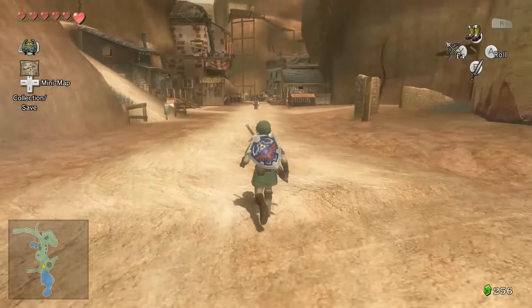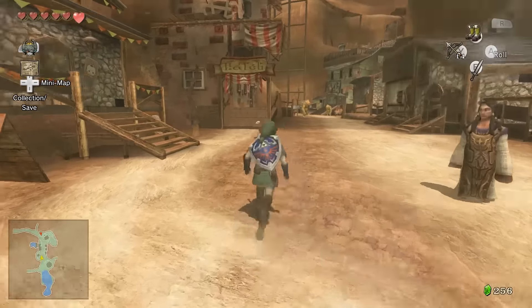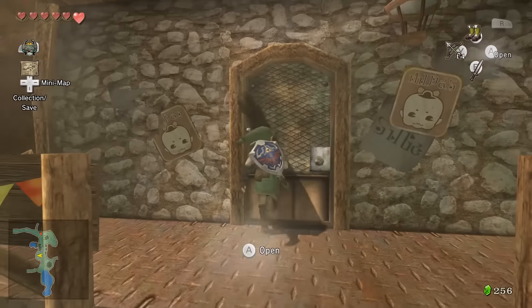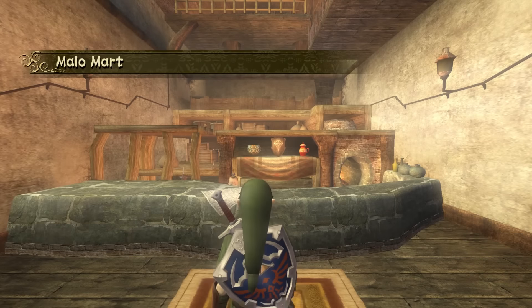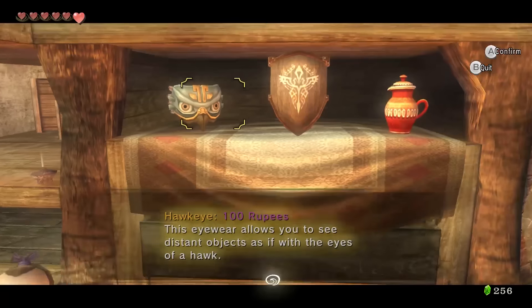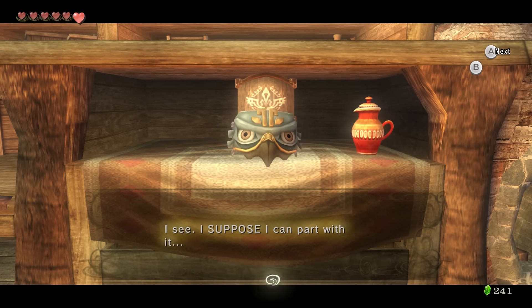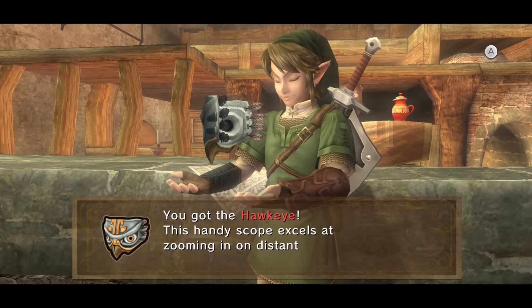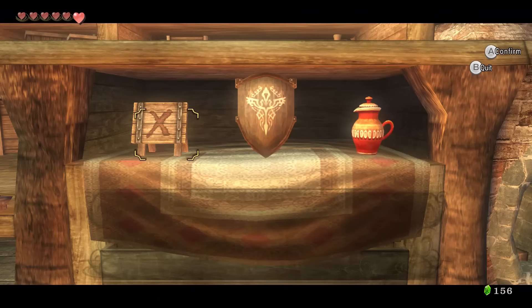We receive a piece of heart — that mini-game's done. Now we can actually buy a new item that would have made that mini-game so much easier. The item is called the Hawkeye, which basically lets us zoom in. It's 100 rupees — I thought it was around 150, but that's not bad. We buy it and can combine it with the bow.